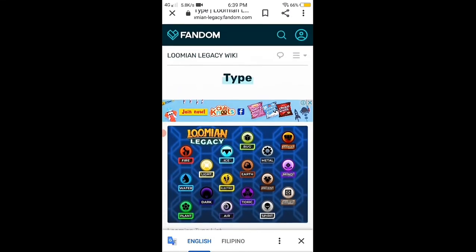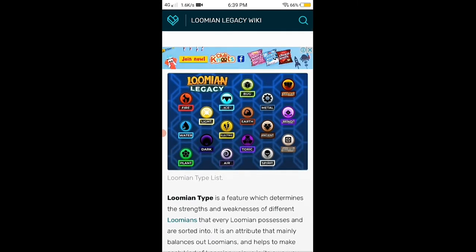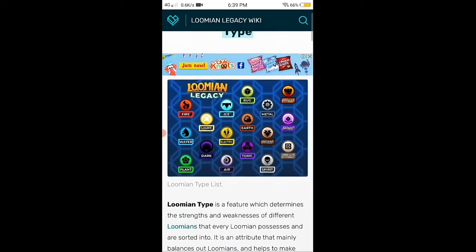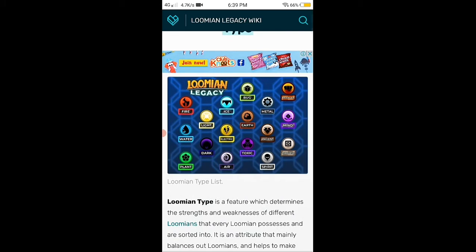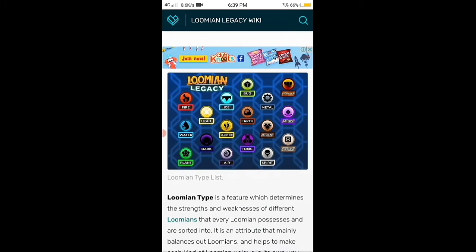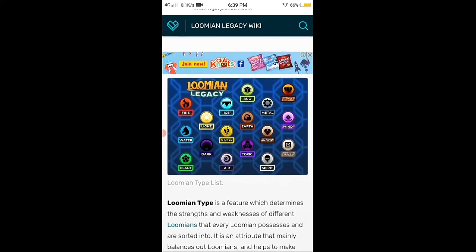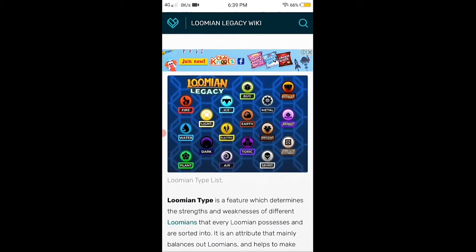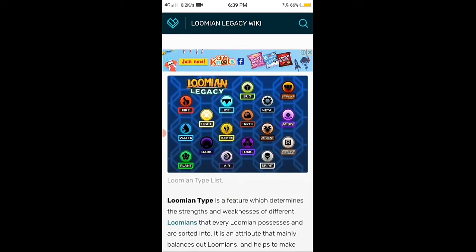So of course the first thing we should talk about is types. In the game there are seventeen types: bug, metal, brawler, earth, ancient, mind, toxic, spirit, typeless, plant, dark, air, water, light, electric, fire, and ice.